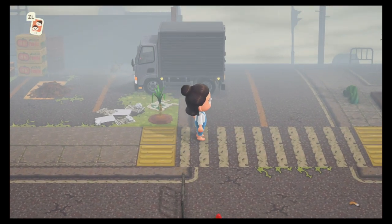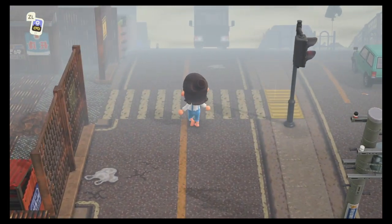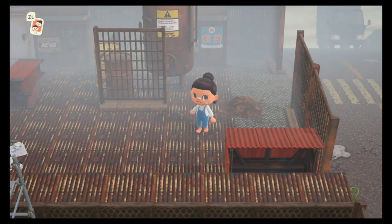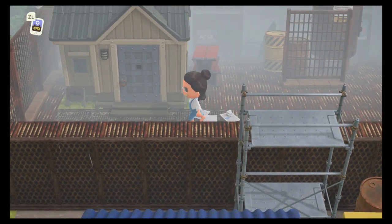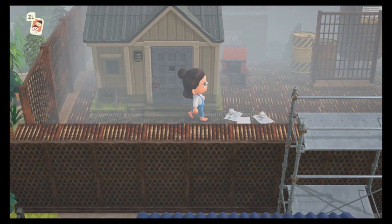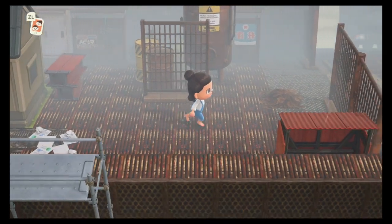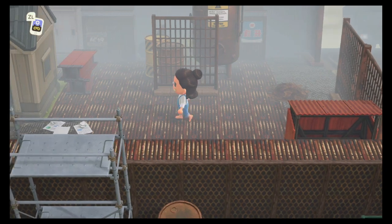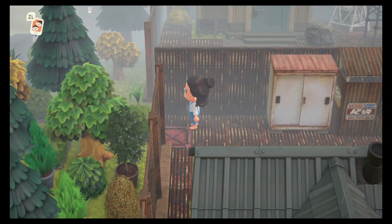So if we run up here to the left-hand side, we have our first of the factories. This is the smaller factory — as you can see, it's basically just a shell at this point. It's the back of Nooks Cranny there. Hopefully one of these four little villages here will be at home so I can show you — there are distinctively two residential areas on this island. This is where the scientists have moved in and their little test subjects.